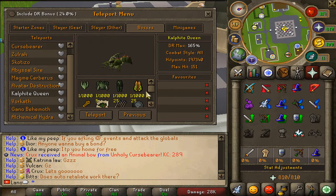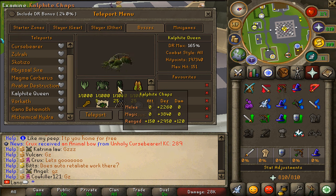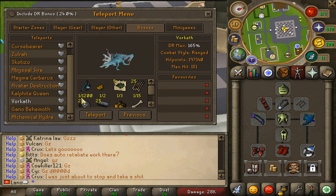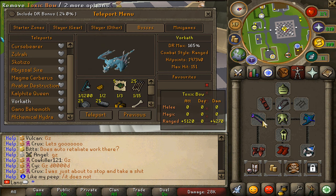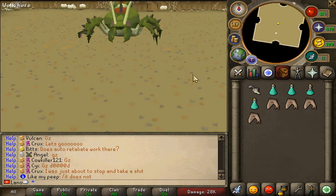Taking a look at the teleport menu — the calphite queen drops the calphite set, which would be a crazy upgrade to the fairy set. And of course the workhouse bow would be an insane upgrade to the toxic bow as well. So we're gonna go ahead and teleport to the calphite queen now.